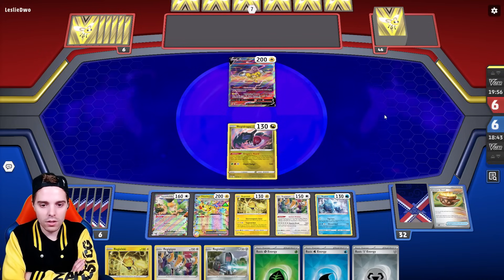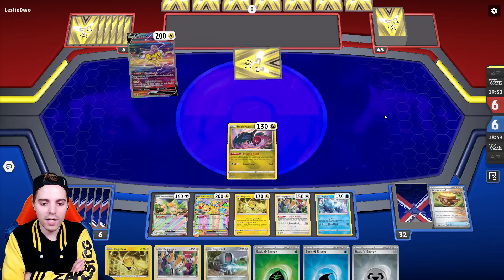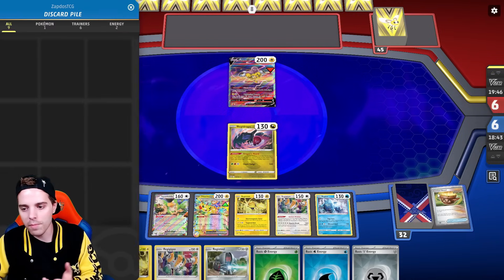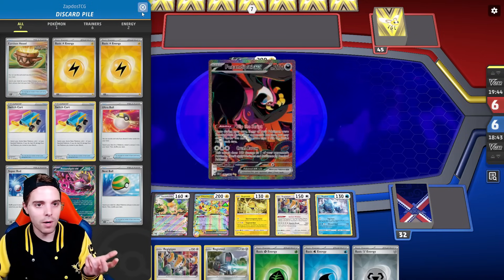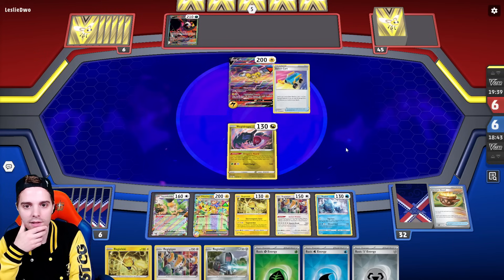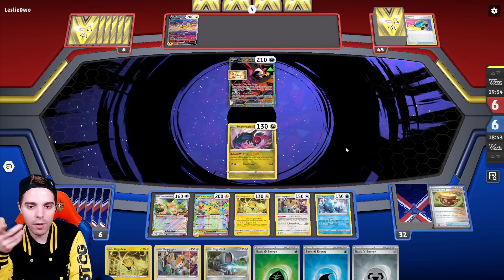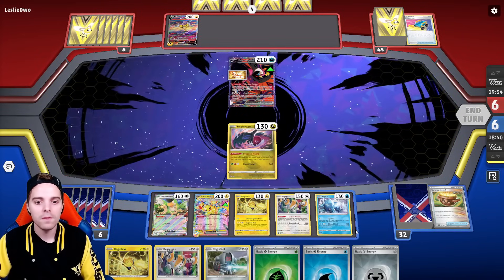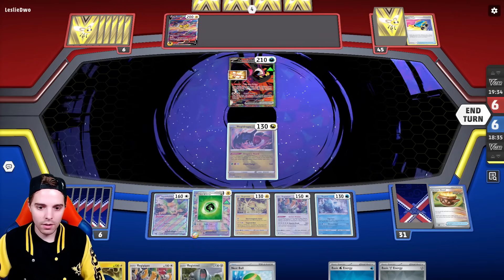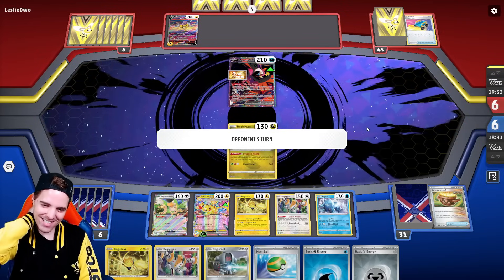Because Pikachu cannot get one-shotted, we can take four prizes with Pikachu quite easily and win the prize race. We can also use Regilecki to get a card back from the discard pile — probably the Pheasantipity with Night Stretcher or Super Rod. They're going to switch into Pheasantipity here, probably. There's a Rescue Board as well. We'll just power this one up slowly but steadily.